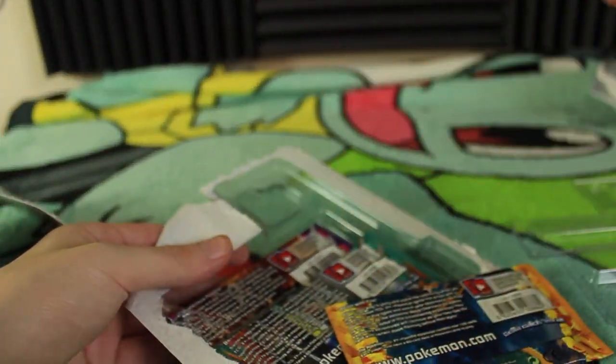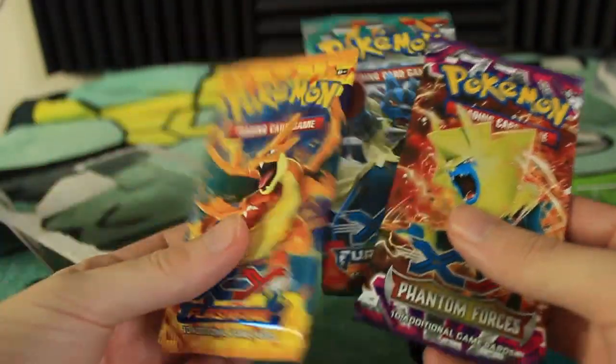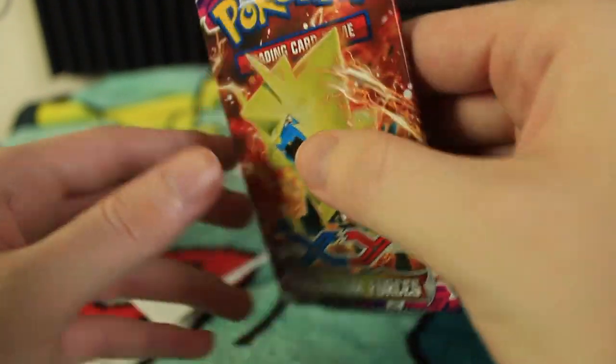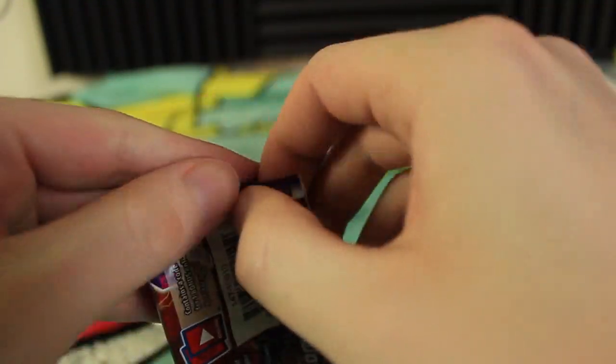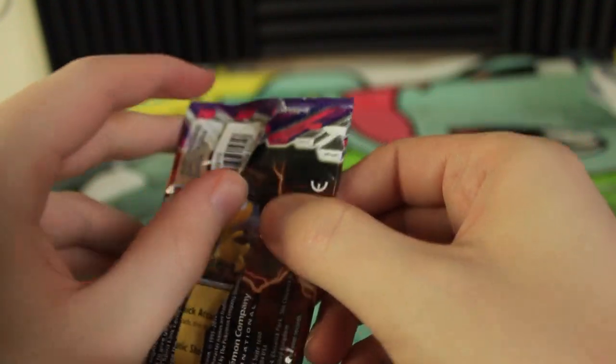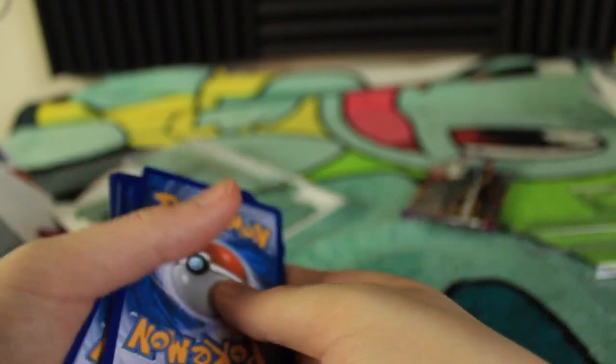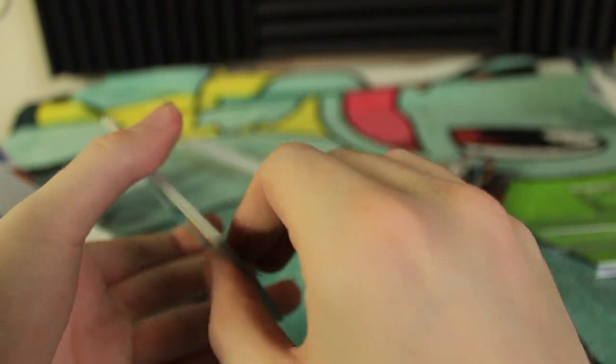I'm gonna set the pin aside — you guys have already seen that — and let's get into the three packs. Last time we did them in this order: Phantom Forces, Furious Fists, and then Flashfire, so let's do that again. I love these blisters that have three different sets represented — there's so much fun to have all that variety. There are a lot of box sets that do that as well, and even some tins. Here's your guys's code card. Let's shuffle these around and get right to it.